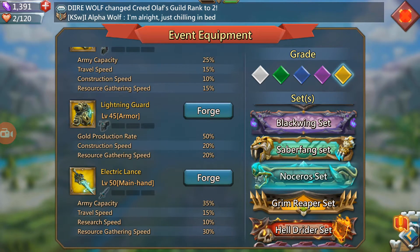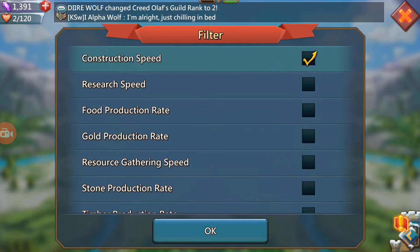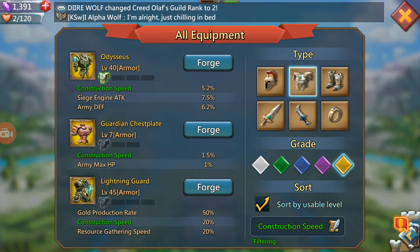Some people that get to a really high level get this item purely for the gold production. It's a really good percent for gold production, as well as 20% construction speed. As you can see, it's far higher construction speed than any of the other items — you get 5.2 from the Odysseus, 1.5 from the guardian plate, and a whole 20 from the Lightning Guard.